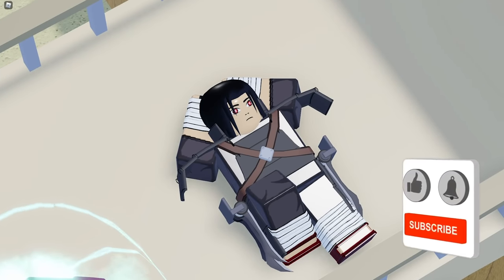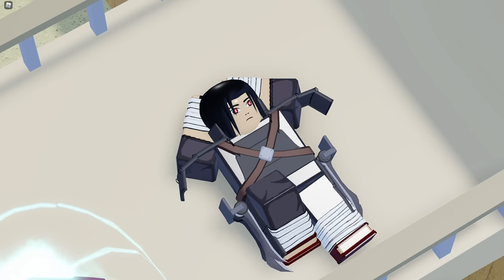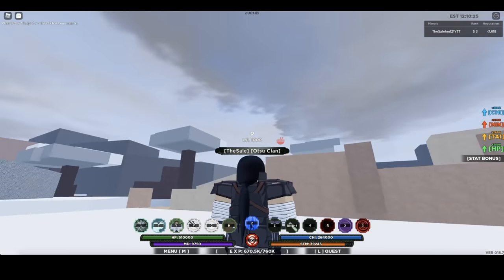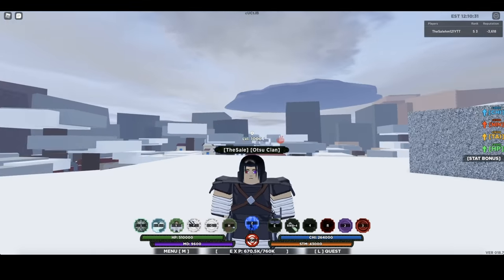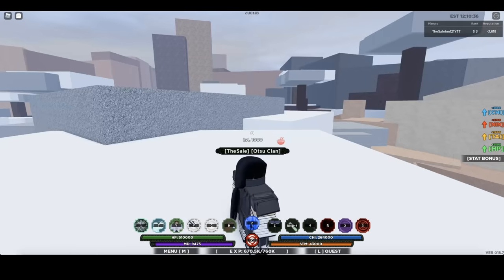I managed to get three different custom eye IDs of Sasuke's Rinnegan from the custom eyes channel on my Discord. The three eyes I got are: Sasuke's Rinnegan with Shisui Sharingan alongside Sasuke's regular eyes which is the Rinnegan and Mangekyou Sharingan, and I also got Sasuke's Rinnegan and Mangekyou Sharingan. I'm using all three of these custom eyes to troll players by making them think I got Sasuke's Rinnegan early. Before I go around tricking players, let me show you guys how to use the custom eye feature for those of you who don't know.